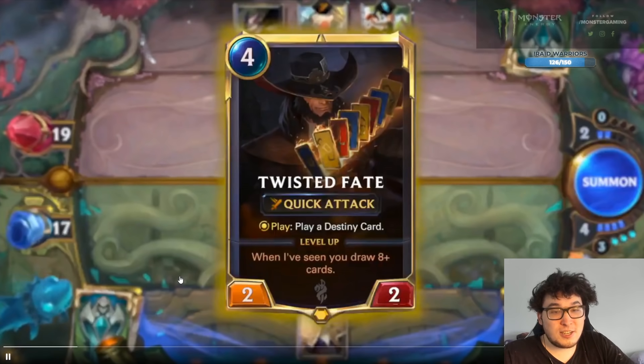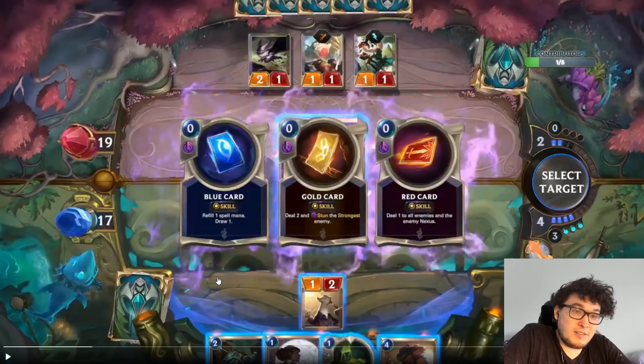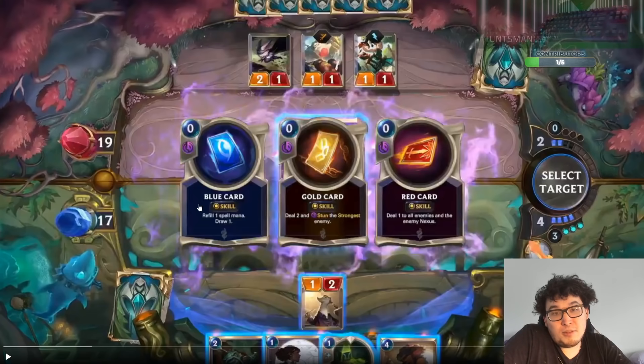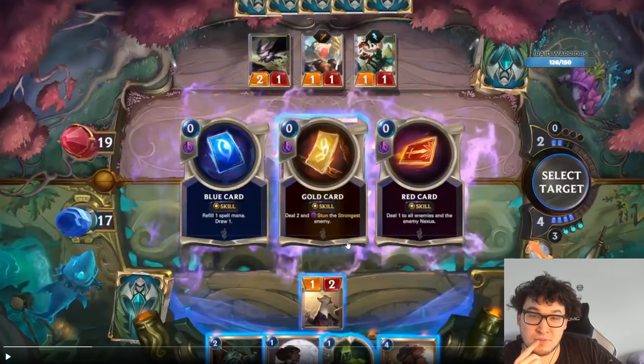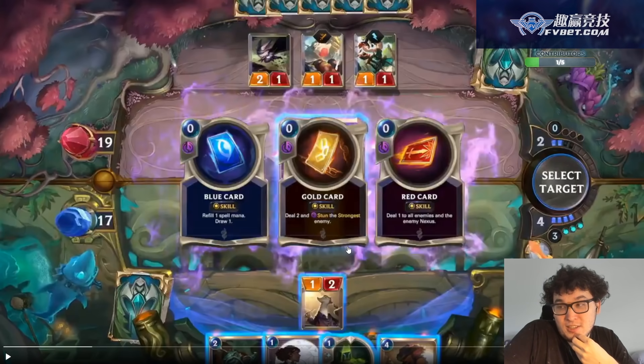Wow, how do we evaluate this? Let's evaluate this really quickly. So one of these triggers right away. He's a four mana 2-2. This one basically turns him into a three mana 2-2 draw card — that's kind of not bad. Blue card immediately turns him into something like Shadow Assassin. Obviously no elusive, but that's a good card, and he has upsides.